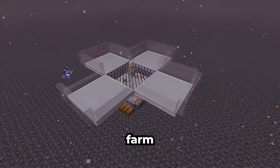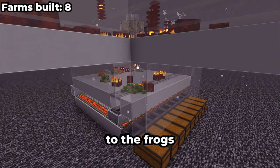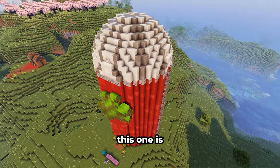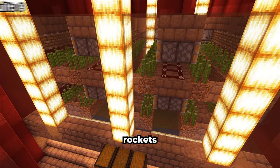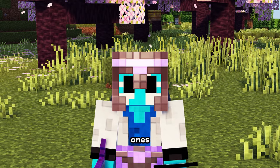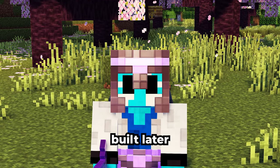The next farm is a froglet farm — we simply feed the magma cubes to the frogs and voila. Then let's build a sugarcane farm inside a giant silo. This one is especially useful for crafting rockets. All the random tick farms are going to be inside a silo, but the other ones like weed and pumpkin farms will be built later in the video.